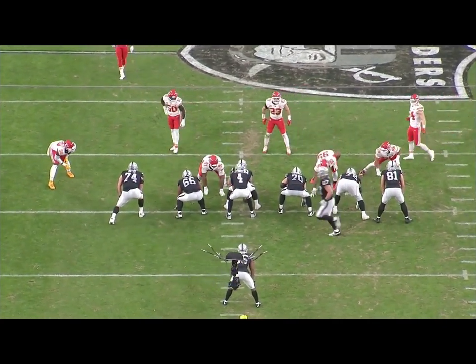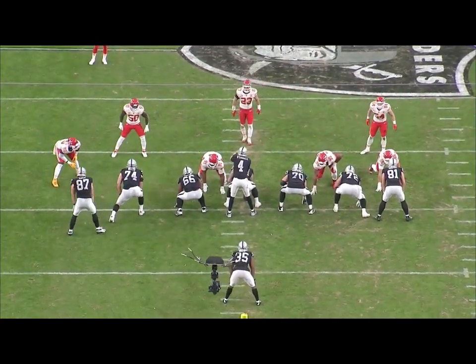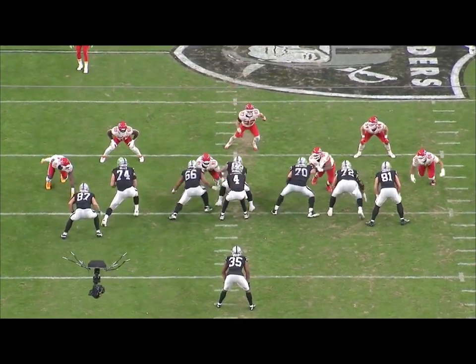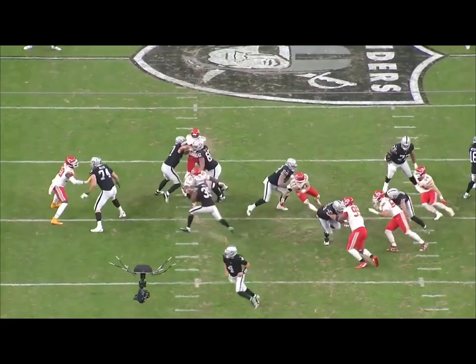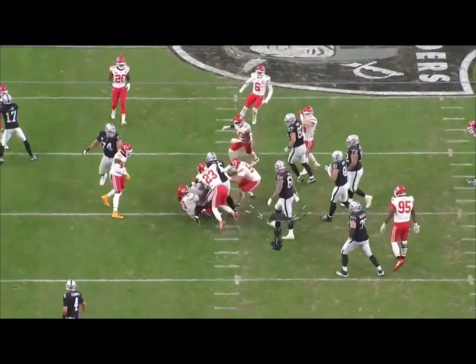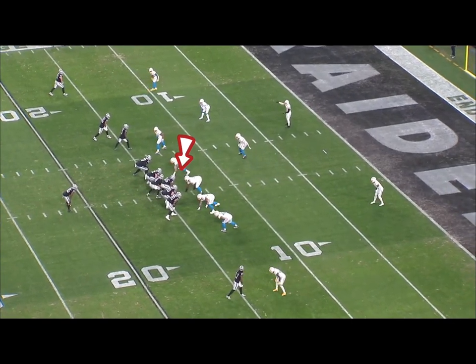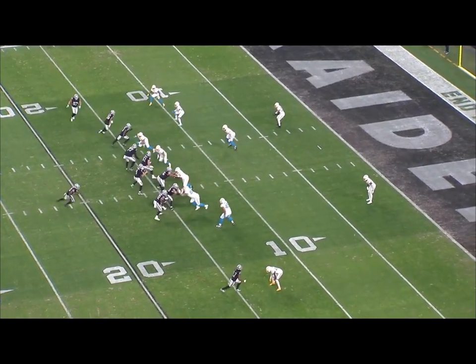Against the Chiefs again — pick number 91 right there in the A-gap. Tandem block... oh, that's just a whiff on 91. He smacks him, gets rid of him, and makes the play. That was a terrible rep — can't have that.